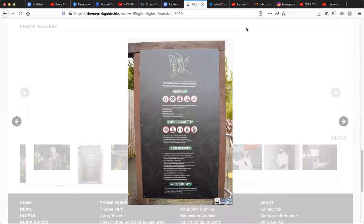Just to give a little backstory: Roots of Evil this year replaced the Blair Witch maze, which had been in the park on and off for quite a few years. It was at Fright Nights from 2013 until 2016, then took a year out and came back for the 2018 and 2019 seasons. This year Roots of Evil has taken over that area of the park, as well as utilising the jungle escape area.